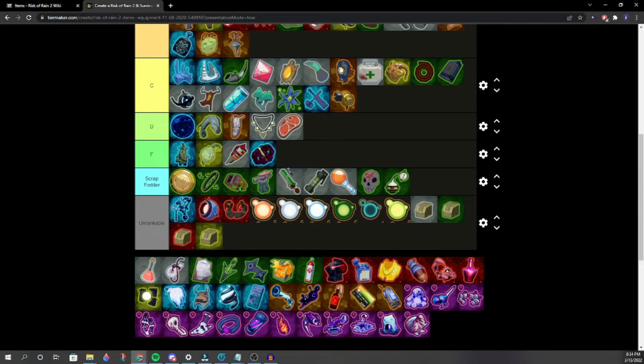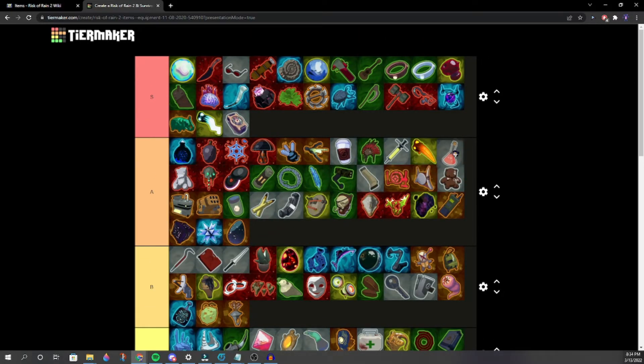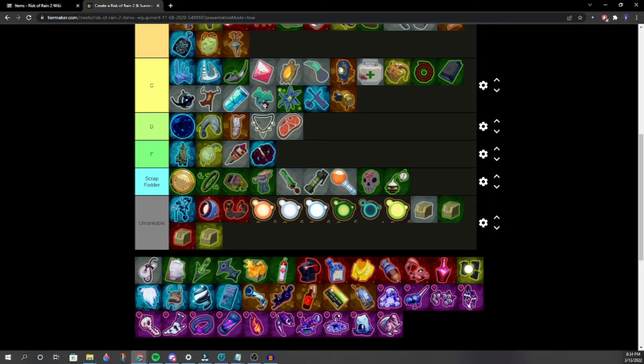Old War Stealth Kit debate revisited — shut up, Purity user! The problem with making tier lists with friends is everyone has completely different opinions. Elixir — mid to low A. Mid A. It has to be worse than Dio's Best Friend. High B or low A — we settle on low A. If you're using that item you're probably in a bad situation already.